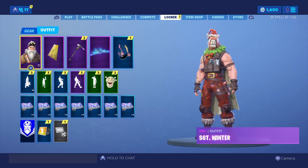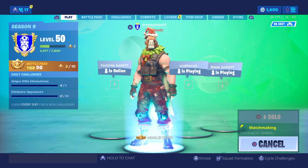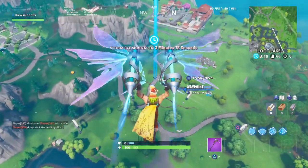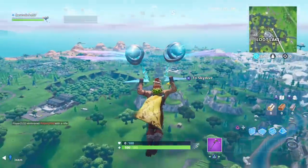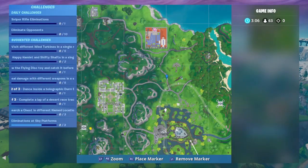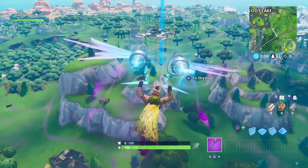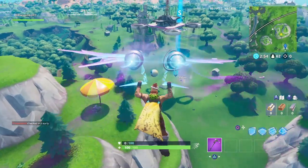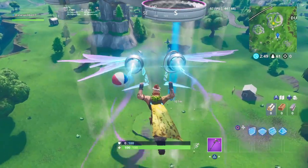Now I'm just going to hop in the game and show you guys where the beach balls are. There are three beach balls. The first one — someone's already found it — it spawns right there before my marker every single game. One of them spawns right here, there's a beach ball right there. Obviously a lot of people are already doing that challenge. There's a guy bouncing the beach ball right there, and there's one in the desert.